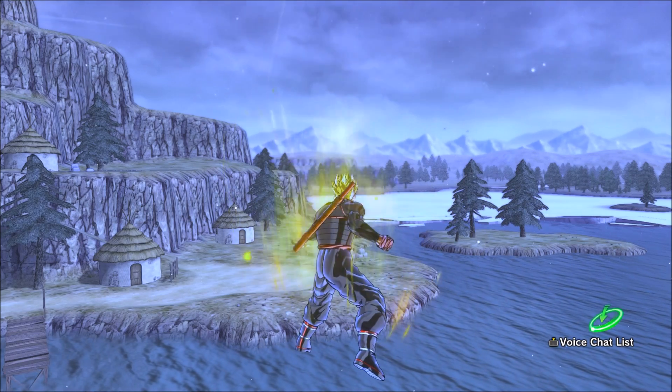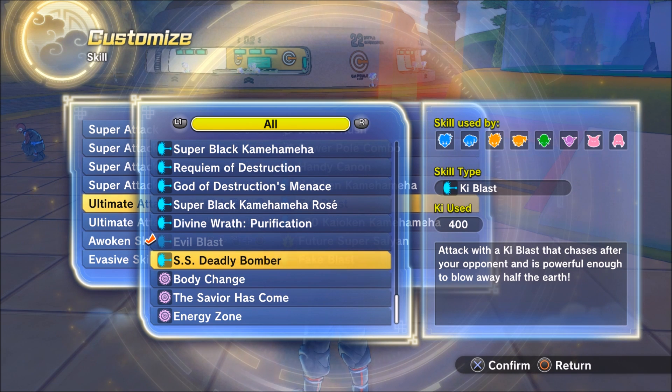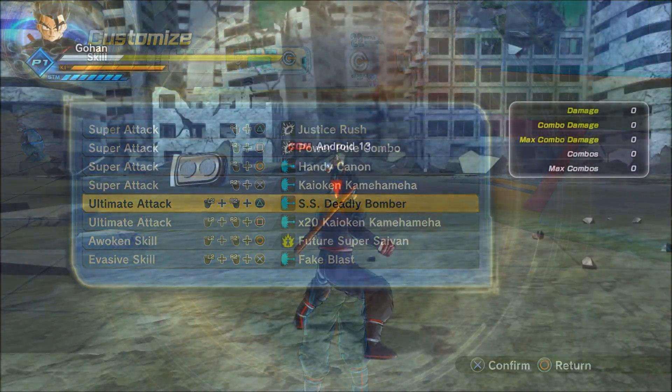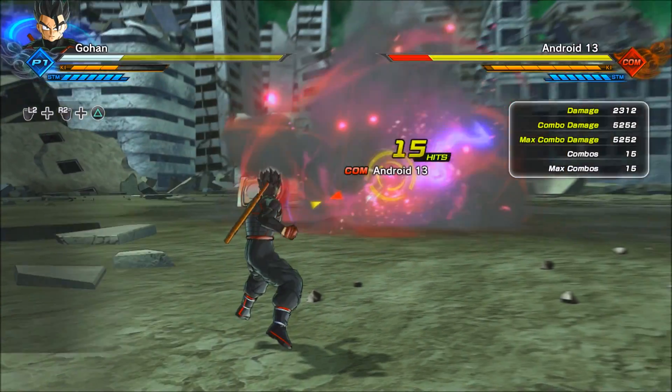Let's see what the skill actually says in the description. It says: 'Attack with a Ki blast that chases after your opponent and is powerful enough to blow away half the earth.' I don't know about the blowing up half the earth part — that's all a bunch of BS — but this thing is legitimately OP when it comes to tracking.